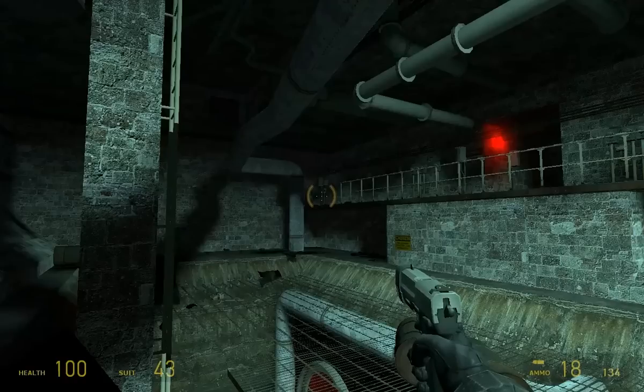Hello again everyone, and welcome back to an architecture tour of Half-Life 2. I am Simon, and previously we were running through the sewers, running away from the Combine and towards Eli Vance's lab over in Black Mesa East.